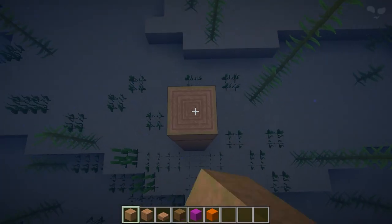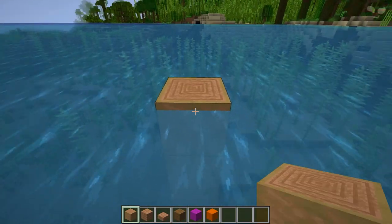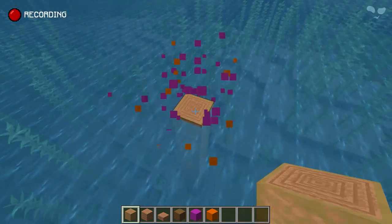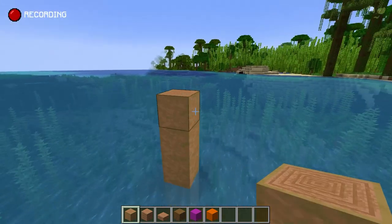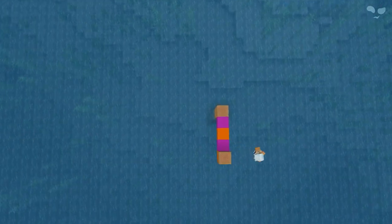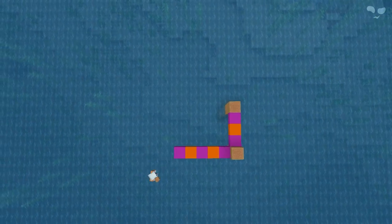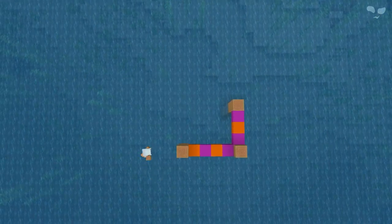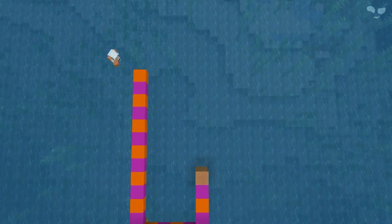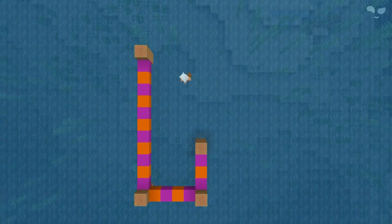The first thing you're gonna do is build sort of like a column from the water into the surface using stripped jungle wood. Now what you're gonna do is just follow this entire floor plan that I'm gonna create. This is a very easy build, it's nothing too crazy or too hard. You just have to follow all the steps correctly and hopefully it's going to turn out the same way that it looks in this video.